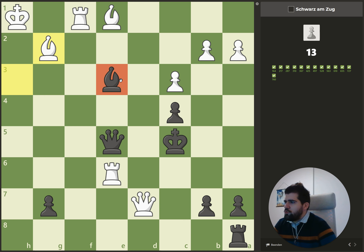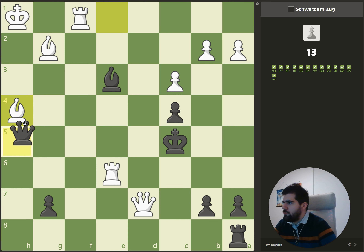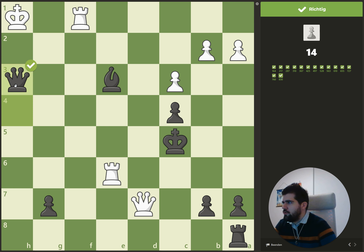Here, because of the dark square bishop, we realize that the king can't move, so when we give a check he has to put something in between. He can sacrifice the bishop, we capture, he sacrifices the other bishop, we capture there — so it's a checkmate in three: one, two, and three.